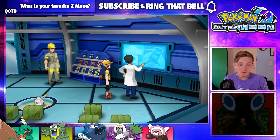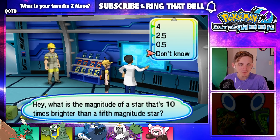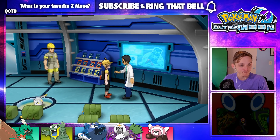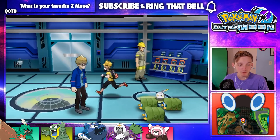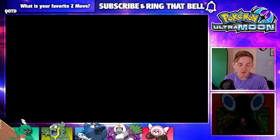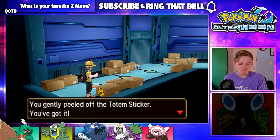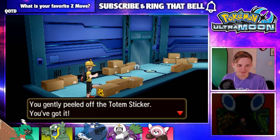Yo, can we get the Totem Marowak for this trial? Are we literally about to get jebaited right now? To be fair, it's probably going to be at 60 that we get it, but I'm hoping it's 50 — just because, why not? Oh wait — 0.5? Stardust — hey, that's like money. Yo, give me a totem sticker! I don't know where else I could go at this point to get one. Please tell me it's 50. Please, please, please. It's probably not... but please.